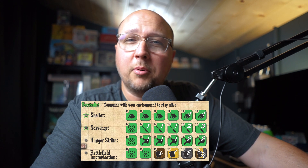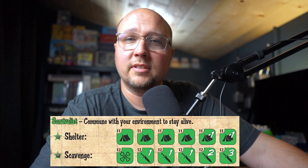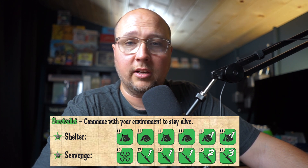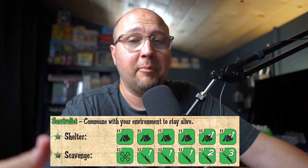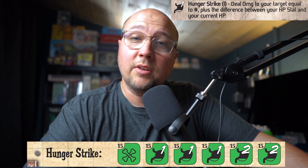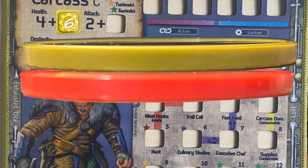Moving on to the survivalist profession — there are a couple of great complementary skills in shelter and scavenge, but I want to highlight two really great skills to get damage on the board. If you're running low on health, hunger strike is your catch-up mechanic. You can deal the number of damage rolled on the die, plus if your health stat is high and you are very low, this could be a really big hit — you essentially get to do the difference between your current HP and your HP max. If you've trained HP pretty high, that could be huge — a complete game changer that can totally flip the board in your favor. Don't sleep on hunger strike; to me it's a must-train every single time.